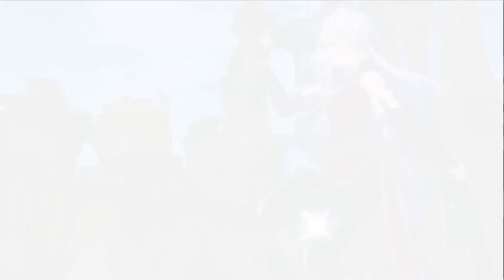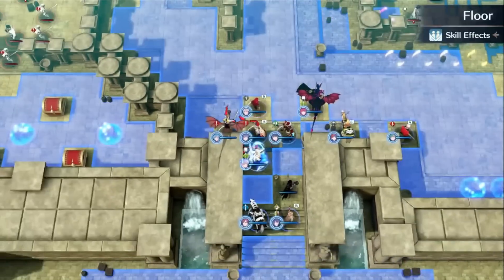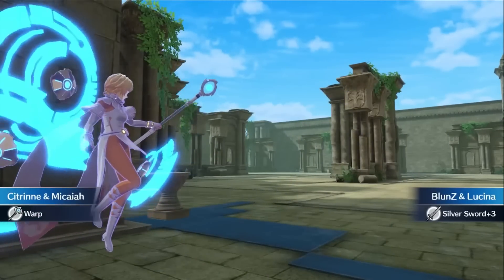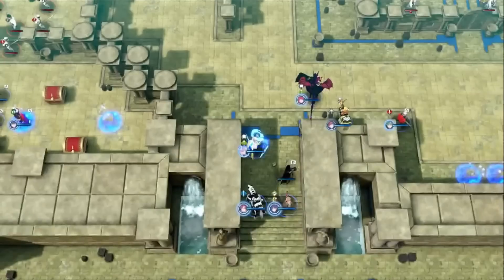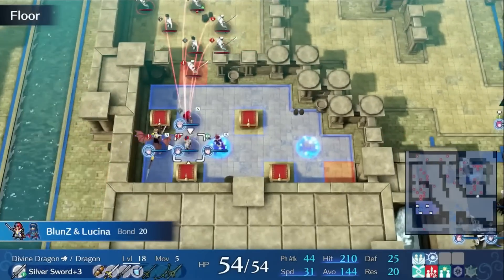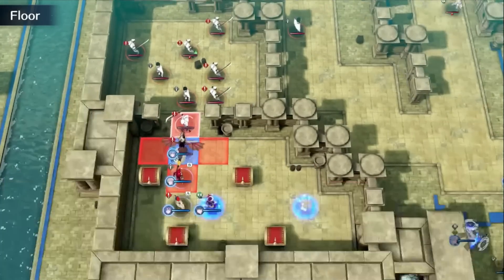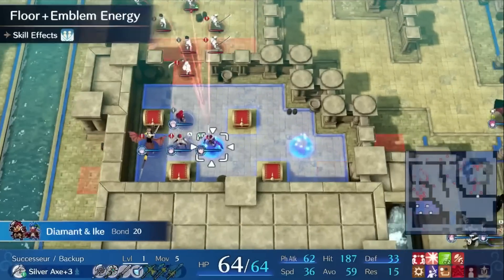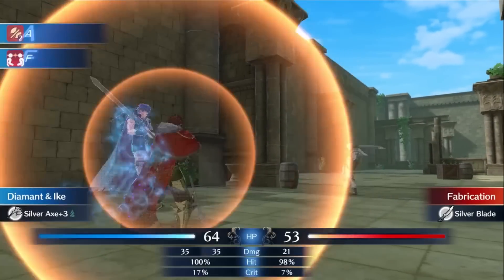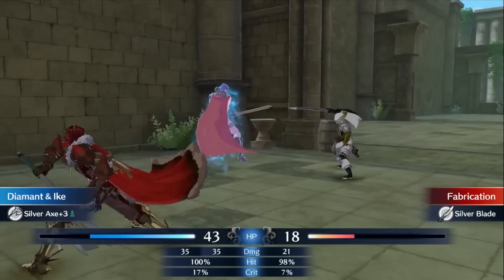Warping is just really strong as a strategy in general. Micaiah makes it very strong by increasing range and allowing up to four to five people to warp at once, which is extremely powerful. Dancing helps too. You don't even have to use it to cheese maps — in this last example I just used it to get access to treasure chests without having to split my party members up too much. I was able to rescue everyone out and get the treasure chests without too many issues.